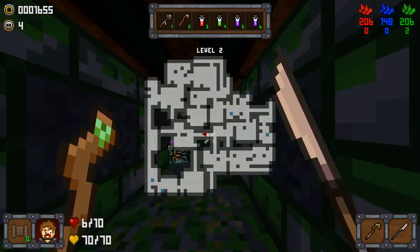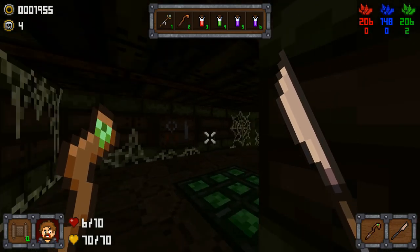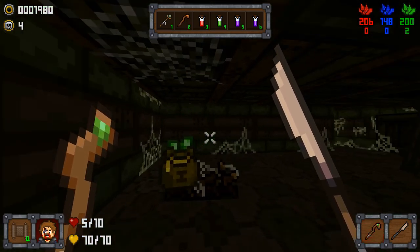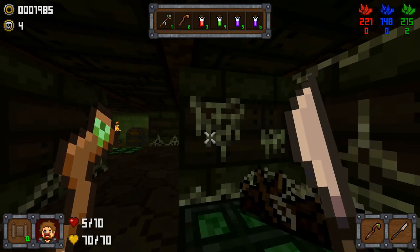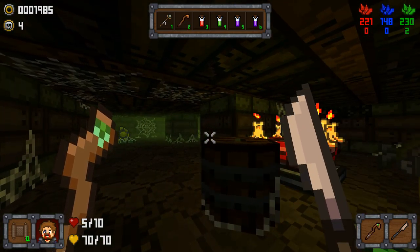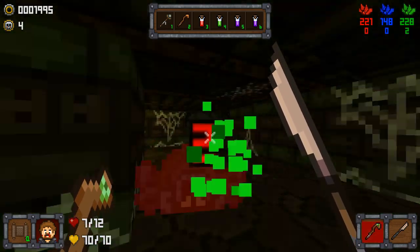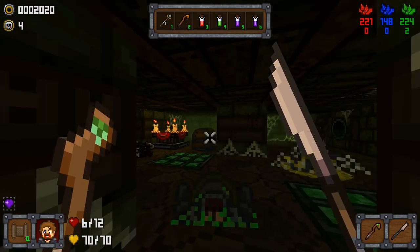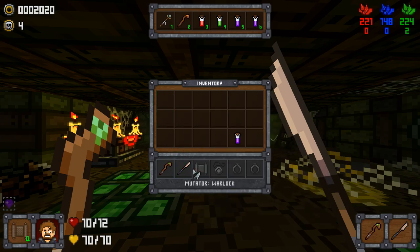Okay, let's just head out. Go away, spider. More health is nice. I saw that spider around the corner. Steel spear — two to three, three to four. Nice.